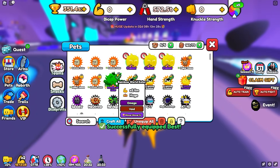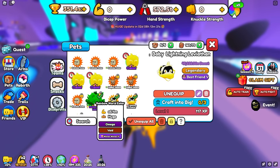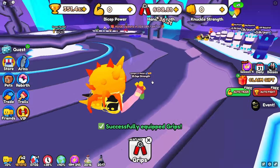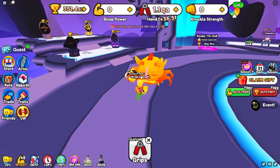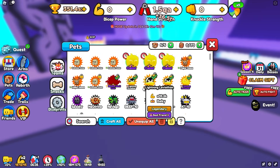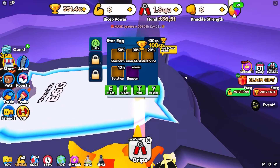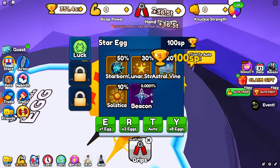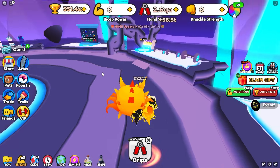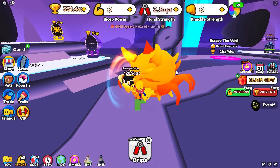Let's equip our new team. We have our best pet and then all the Best Friend 5 pets, each doing around 4 million — 75% as powerful as the main pet. We lifted 36.2 trillion, which is over twice as good as our previous team's 16.7 trillion. The only thing better in this world would be the beacon, unless we trade for something from World 7. Our strength is going up quickly, so let's friend everyone in the server and go AFK overnight.